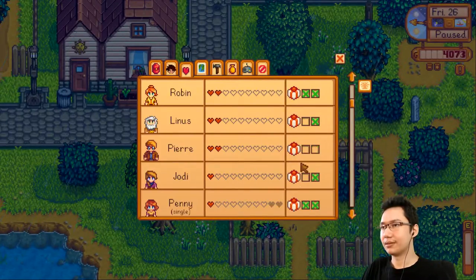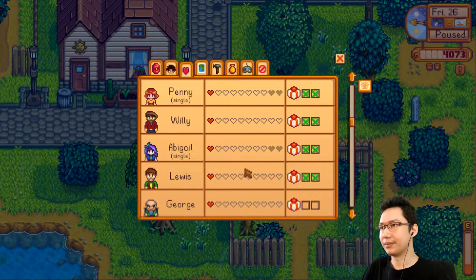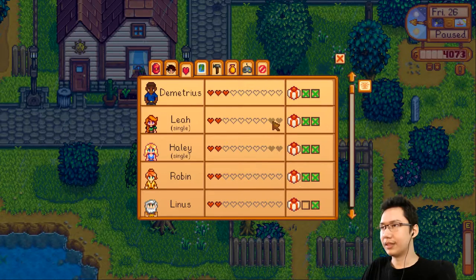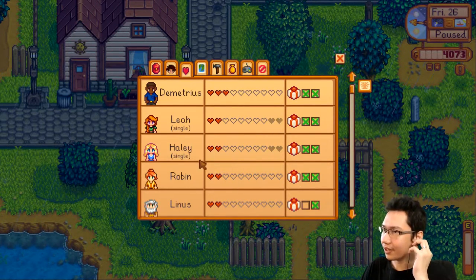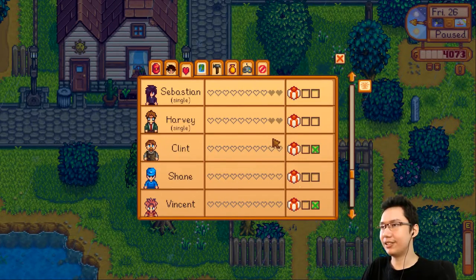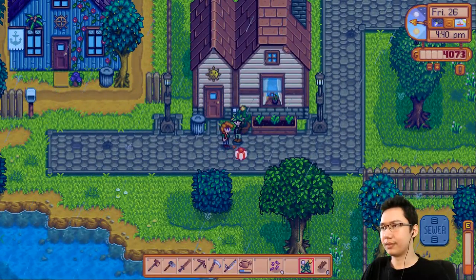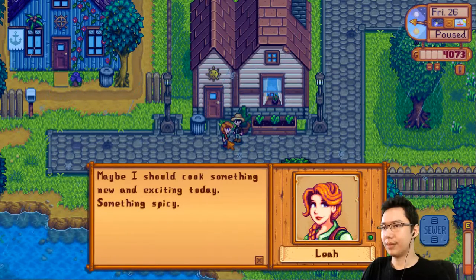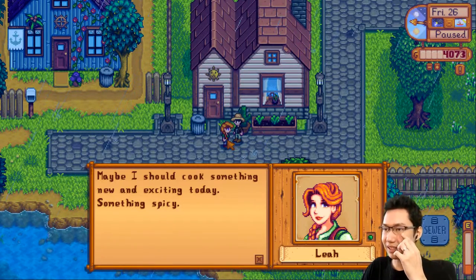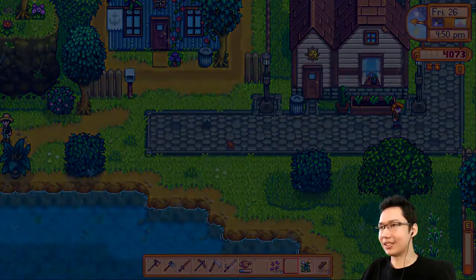How's the social going? Marnie hasn't opened up for another gift yet. Even George has a heart because I fulfilled his request. I just noticed these last two hearts are blacked out on all the people who are single — I guess you get those last two hearts through marriage. She says: 'Maybe you should cook something new and exciting, something spicy.' Oh, she likes spicy food — so now that I'm getting a kitchen, I might want to cook her some spicy food.